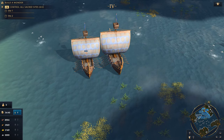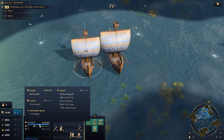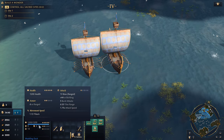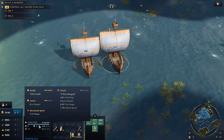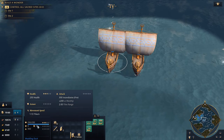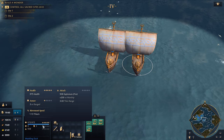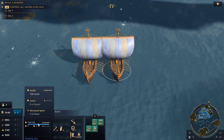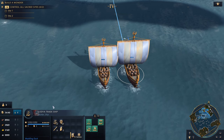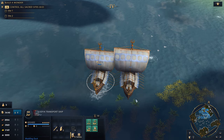Here we have two Lodya attack ships. Both were created by the same player with all upgrades in the Imperial Age. One of them has twice as much health and armor, more range, and almost double the damage. The same goes for every variation of the Lodya ships. Here are two Lodya demolition ships, again by the same player with all upgrades. Here are fishing, trade, and transport ships. The differences are crazy, with as much as 630% increased hit points on a fishing boat.